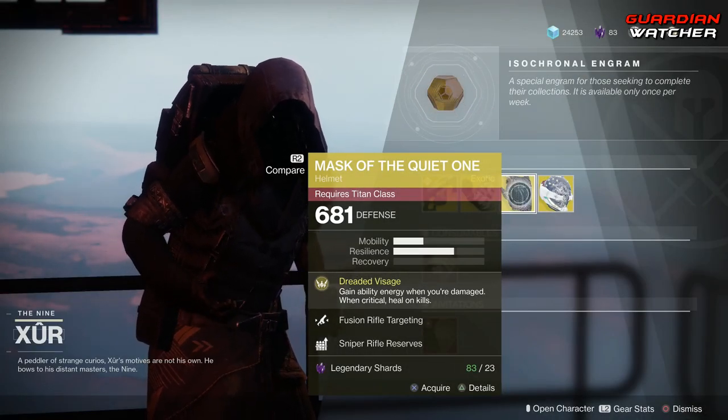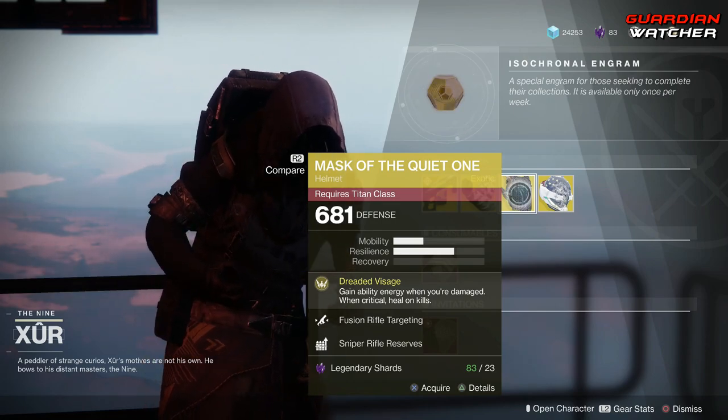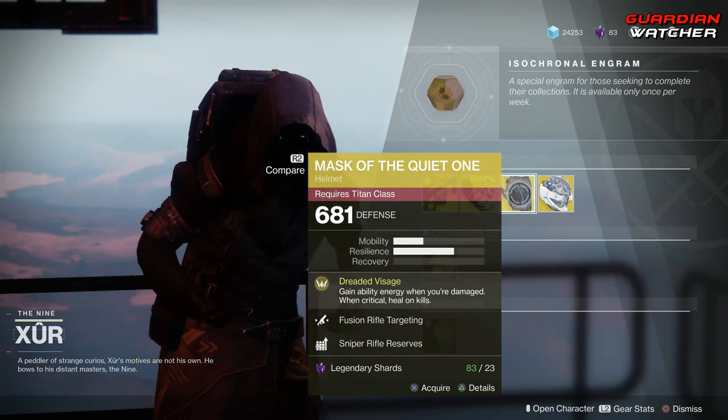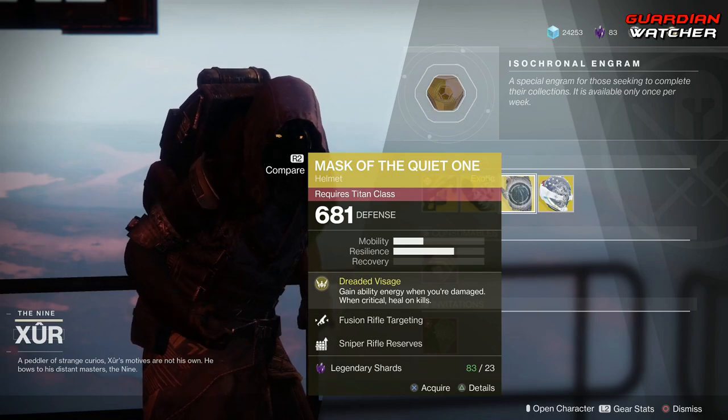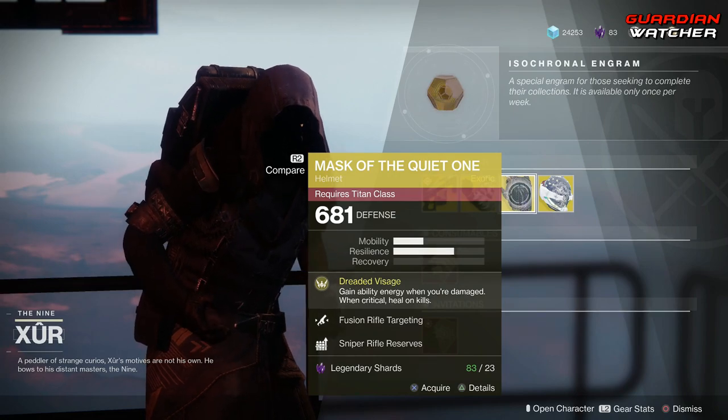This is an okay exotic to use for your Titan. It definitely is at least a Tier 2 in PvE and PvP, if not a 2.5 at least. So definitely a good exotic to use — go ahead and pick that up.